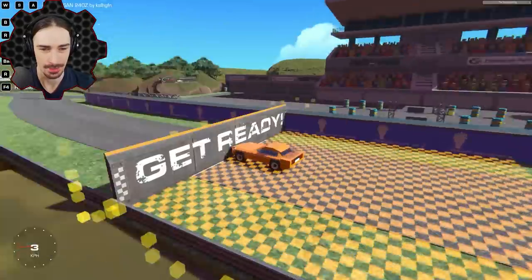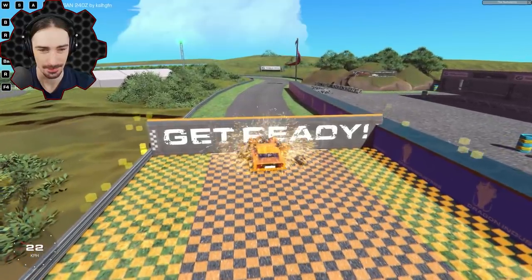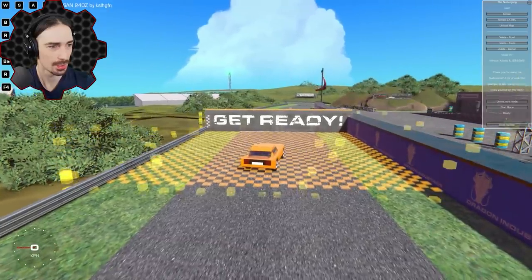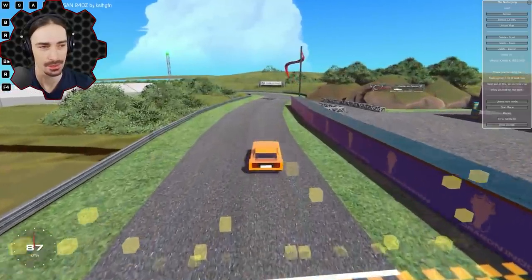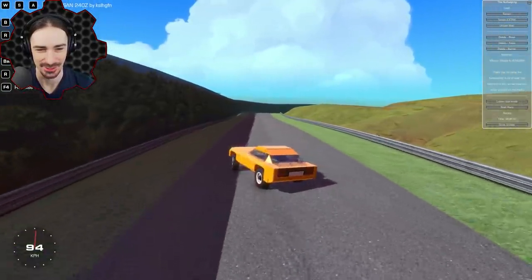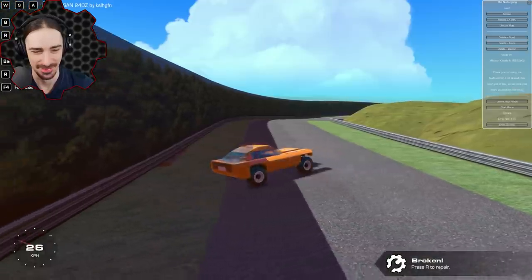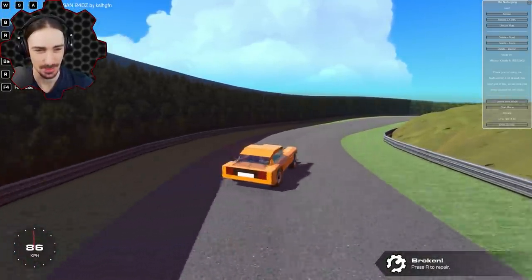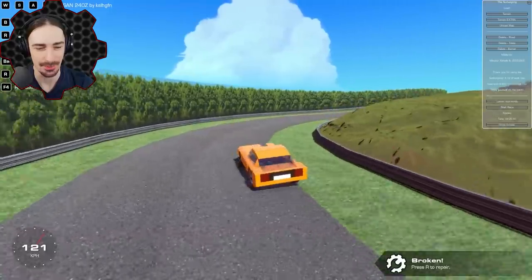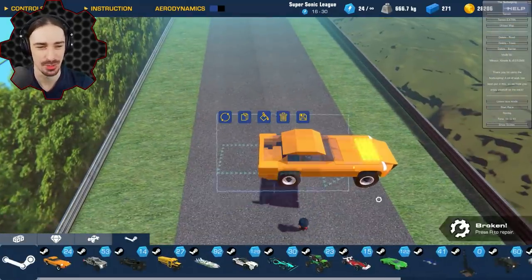We get the race started after a brief countdown. This car is not the fastest — it looks faster than it is. The handling is pretty rough. Maybe this isn't the right type of car for this race. I got a variety of cars so we can zero in on what the best car is to use. We end up in a feedback loop and it's time to use a new car.